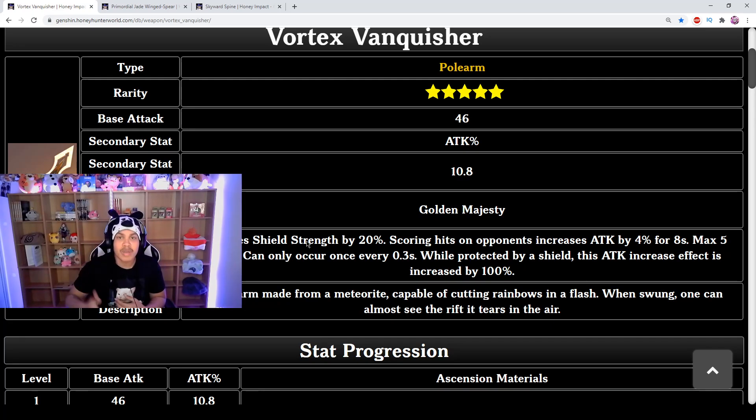His elemental skill shield lasts 20 seconds with a 12-second cooldown, so you can never run out of shield if you keep holding your E. It scales off his HP, and he has a really good base HP so you can make him very tanky — but you don't need to focus on HP only. HP does make his shield stronger and more durable, and his passive gives him an additional 33% damage to his elemental burst based on HP.